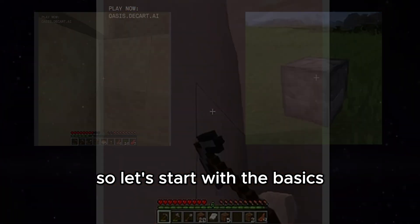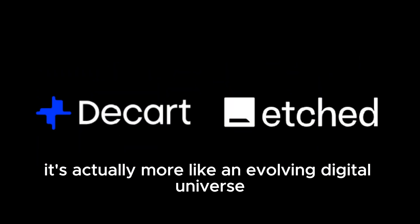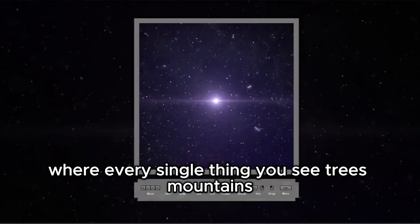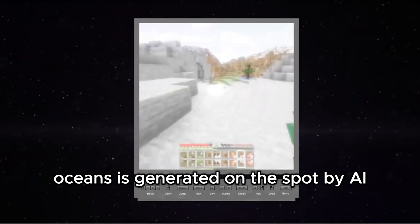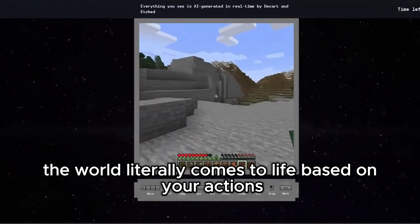So let's start with the basics. Oasis isn't your average game — it's actually more like an evolving digital universe. Developed by Descartes AI and Etched, Oasis is a project that aims to create a world where every single thing you see — trees, mountains, oceans — is generated on the spot by AI. No pre-rendered landscapes, no pre-set paths. The world literally comes to life based on your actions.